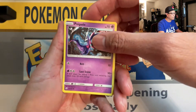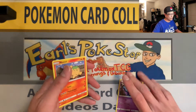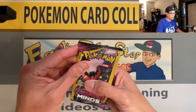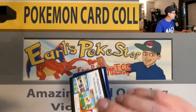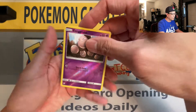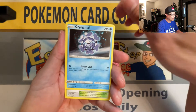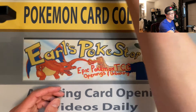Middle to the back — Popplio, a Water Energy, and a Snorlax non-holographic. Just keep opening these packs and hope for the best. Middle to the front — I did the card trick wrong, sorry. We got an Exeggcute reverse holo, Cryogonal, and Dark City trainer. That's two reverse holos so far for Unified Minds.